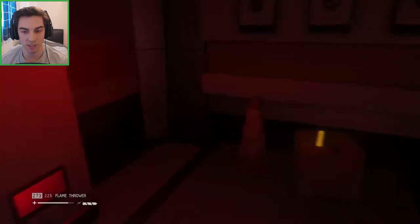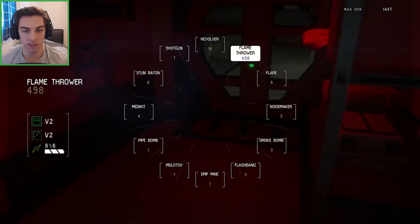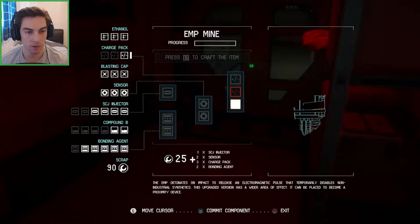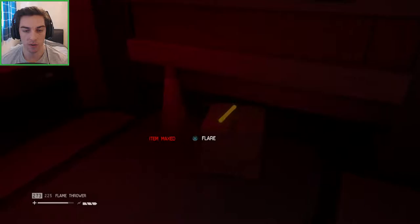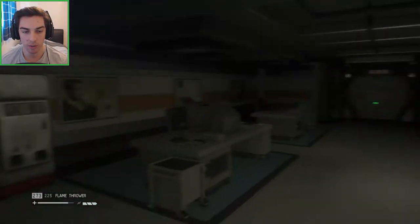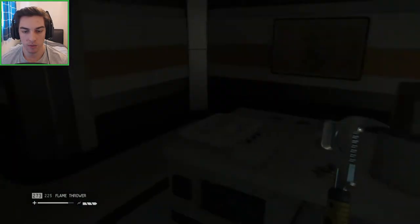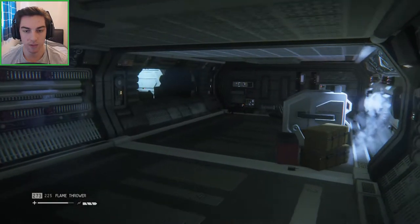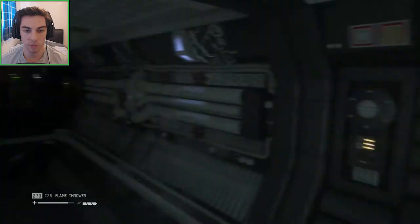Yeah, this looks like a hiding spot in here with a bit of things to pick up. Let's craft a few things. I'm gonna try and get a few more of that material — charge packs — that way we can make EMP mines. EMP mines are really good against synthetics: they stun them and that way you can get your wrench out and just whack them, and you take them out really easily. There are a few hiding spots lurking around here.